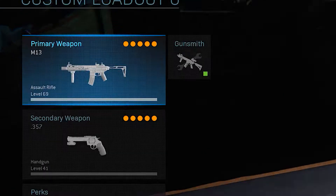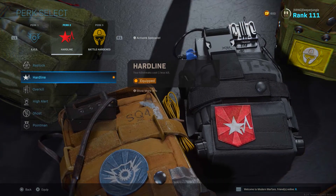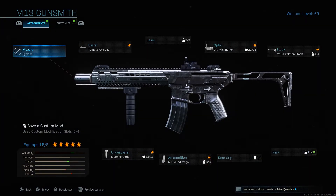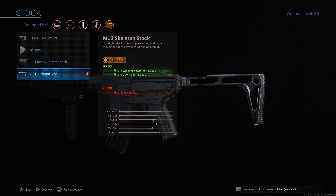Now let's move to the final class, which is the M13. Recently the M13 has been buffed quite a bit, so it's only appropriate we do a class setup on it. Everything is pretty standard, however for the perk slot I'll be using Hardline instead of Ghost, so we can get our killstreaks a little bit easier. For my M13 I'll use the base variant. Attachment one is the Tempest Cyclone Barrel, increasing bullet velocity and notably it has a built-in suppressor, which is extremely useful. Attachment two is the GI Mini Reflex Sight for precision at medium to longer ranges. Attachment three is the M13 Skeleton Stock, increasing aim walking movement speed and ADS speed.